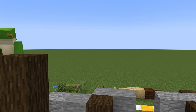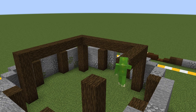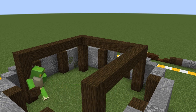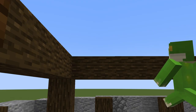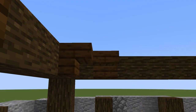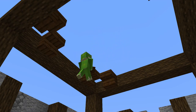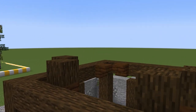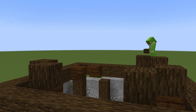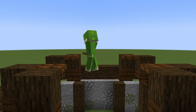Connecting these bigger pillars together with more dark oak. Then, creating another layer of pillars on the corners of these beams, by placing upside down stairs, followed by a dark oak. Now, we place a trapdoor next to this new pillar, and on top of that trapdoor, we place a couple more dark oak.